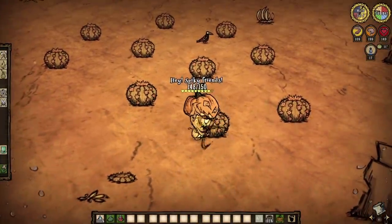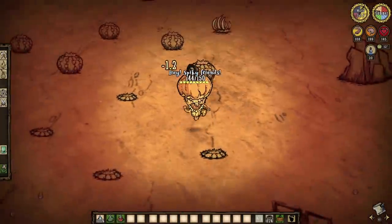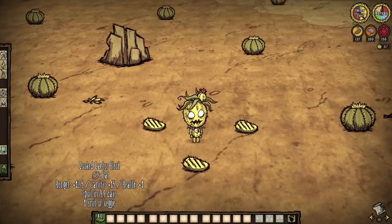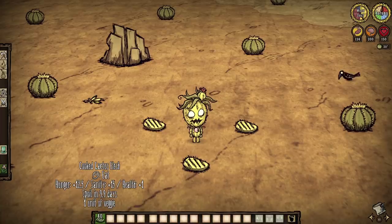Especially come summertime, when all cacti, no matter which desert they're in, begin to sprout their cactus flowers. Raw cactus is not so great — at minus three health, 12.5 hunger, and minus five sanity. But cooked cactus flesh is a fantastic sanity snack at 15 total a munch, along with one health and 12.5 hunger gain to boot. It's a fantastic food given its availability, and it's a veggie, so we can toss them into crockpots if we wish.